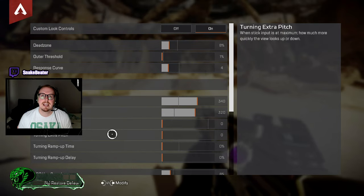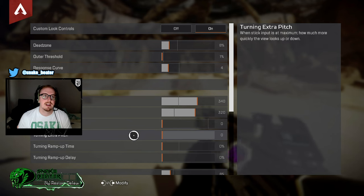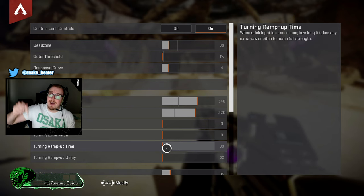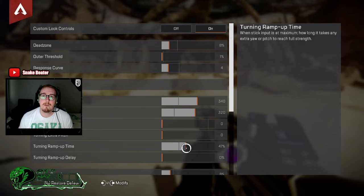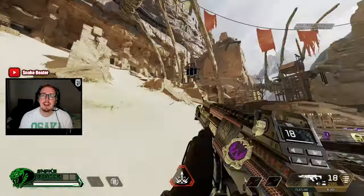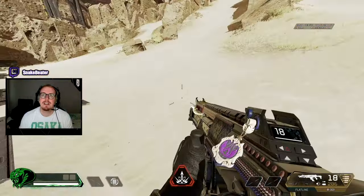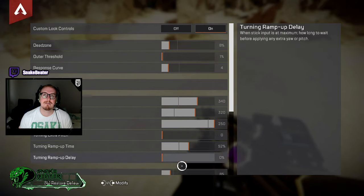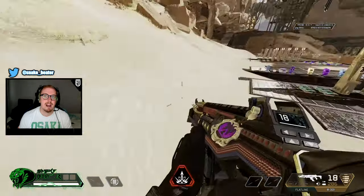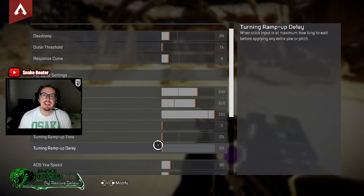These next two — ramp up time and delay — are really helpful if you're using extra pitch and extra yaw. Ramp up time is how long it takes for extra yaw and pitch to hit full speed. If you have it higher, it takes a little bit longer to fully hit that full speed. That could defeat the object if you want a quick 360 — you'd want no ramp up time so you hit it straight away.